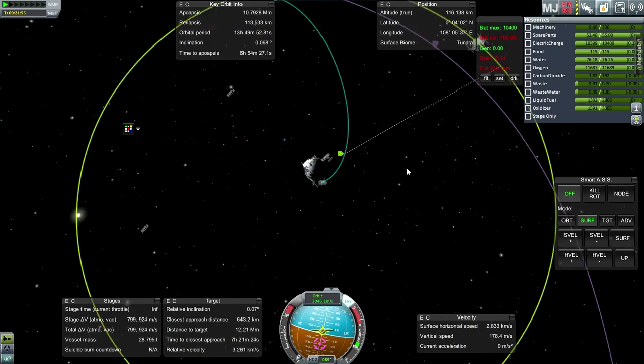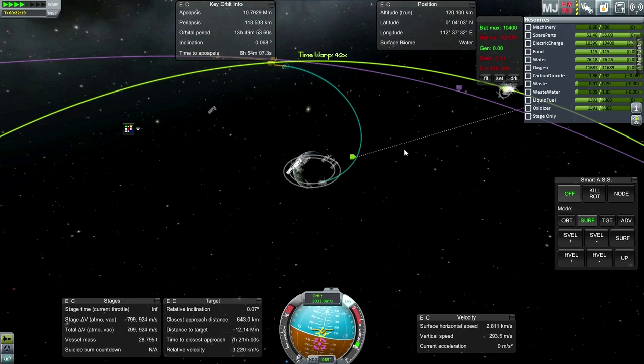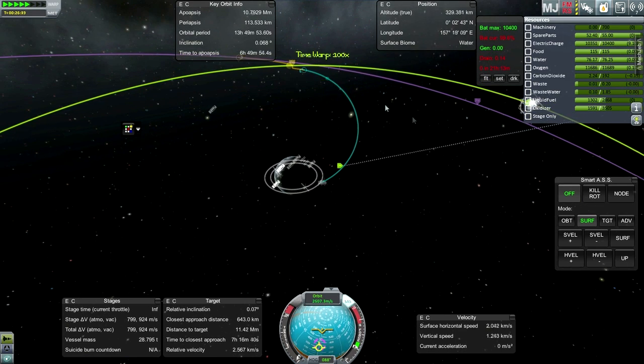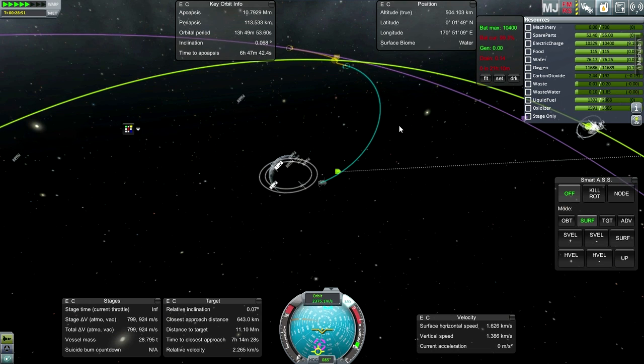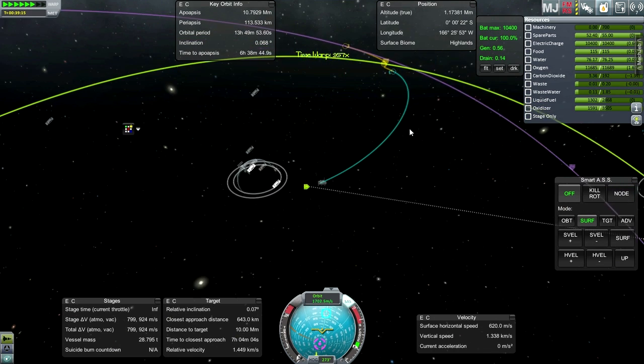There we go. Now we do have to rendezvous with the pumpkin, so I'm going to be wanting to make sure our inclination is right once we get into the moon's sphere of influence. We've got some time — let's get over there. Lunar orbit insertion complete. We're at a 354 by 30 orbit, and that'll probably make it easier for us to match up with the target. We won't do that right now — I'll save that for the next episode.